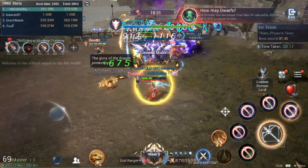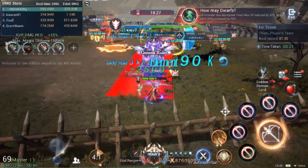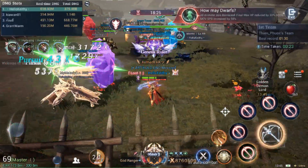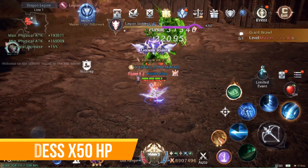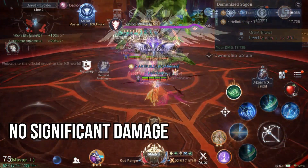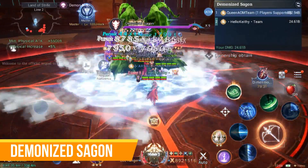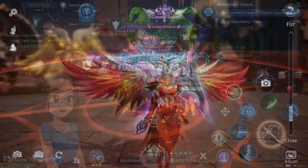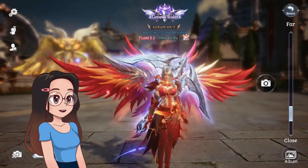This is the reason why ranger now deals absurd damage on Wolf Fortress. I can't say that this is a bug, but I won't deny that it is an abnormality happening right now. Only the boss inside the Wolf Fortress is heavily affected by the poison damage from rangers — all other bosses are not affected as much. We will just wait for further information from the MU team about this abnormality.